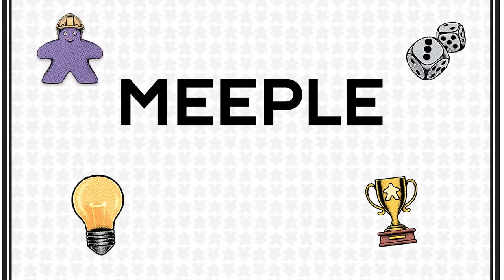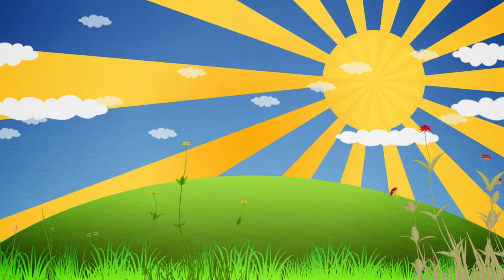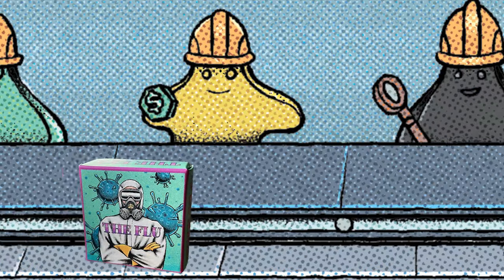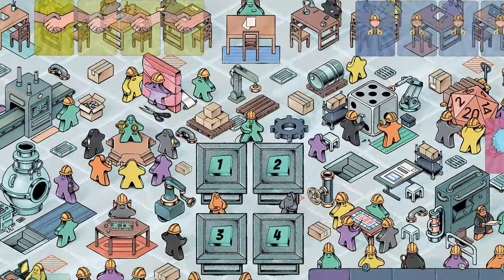Hello and welcome to the official how-to-play video for Meeple Inc. The year is 1976. The great Meeple human wars of the 1500s are a distant memory and the two species have coexisted harmoniously for centuries. Human ingenuity mixed with Meeple industriousness has led to a new golden age of board gaming. In this brave new world of tabletop gaming you and up to five others take on the role of board game publishers competing to create the greatest works of ludological art. Welcome to the world of Meeple Inc.